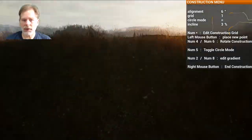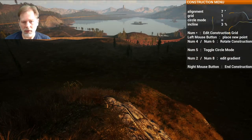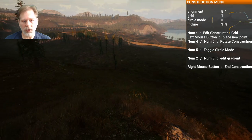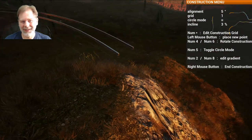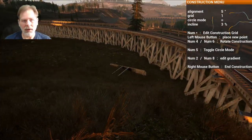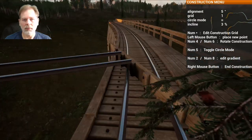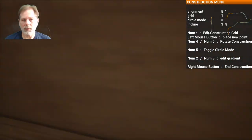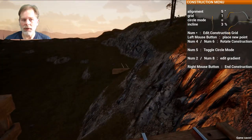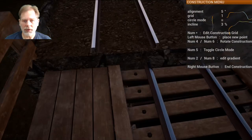We need to get on top of this so we can see what we're doing, because we need to come around this. It's way over there. There we go. Can we come around that? Yeah — see that's much better. Much better. And then we're going to come around this and I think we're going to use the walls here.